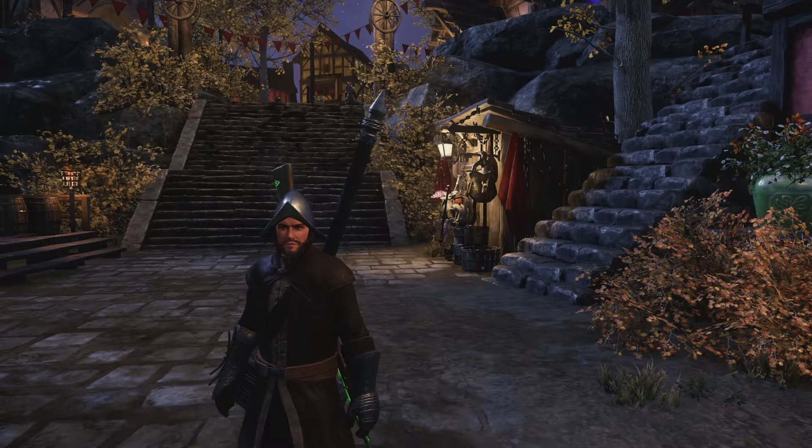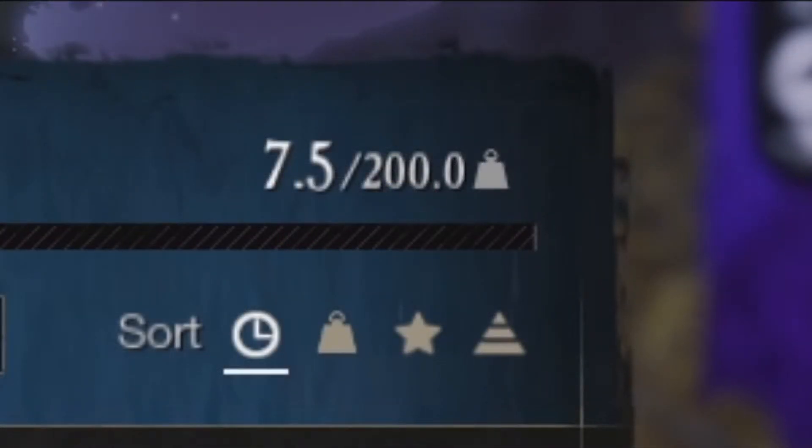In New World, players start with a 200 carry weight limit. For most people this will be more than enough for the first few hours of gameplay, but quickly you'll find yourself encumbered and have to constantly manage your inventory or give up valuable resources. In this video I'm going to show you how to increase your carry weight limit to carry more items.